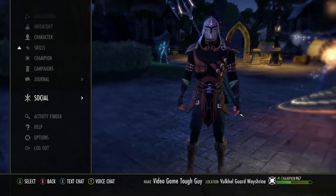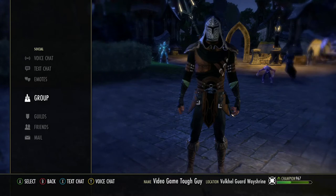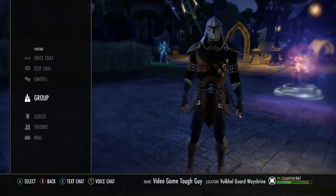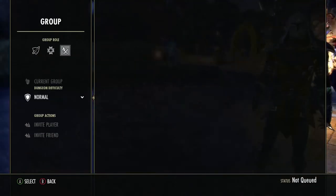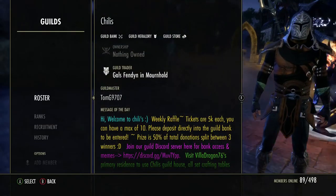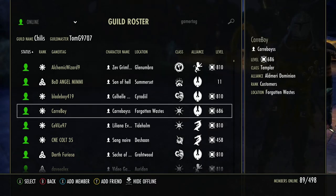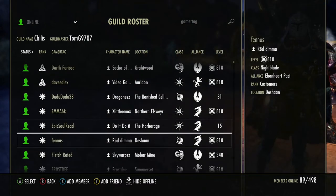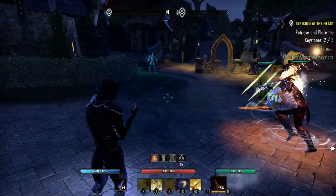The last travel method would be under Social when you're part of a group. Somebody calls out they need help with a world boss in an area you haven't unlocked — you group with them, then go to the Group roster. You'll see the same Travel to Player option as in Guilds. Select that person, choose Travel to Player, and let's go to The Rift this time. This is what they call a taxi — traveling to someone in your group.